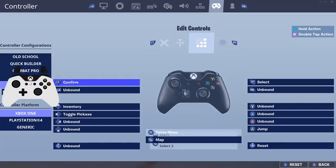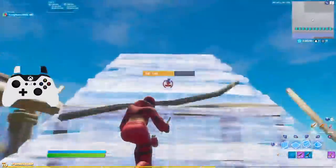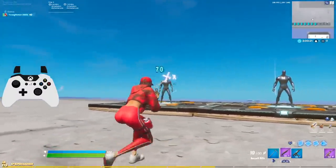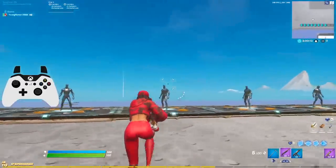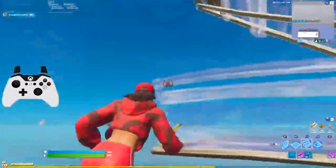As for my binds, I play with four paddles. Upper left paddle is my pickaxe, bottom left is jump, upper right is my edit button, and bottom right is launch pad. If you play non-claw or non-paddle, go to the YouTube search bar and type in 'Young Humor non-paddle best binds' and you'll find some great options. But those are all my sensitivities and binds I currently use.